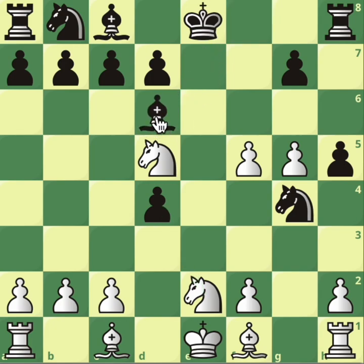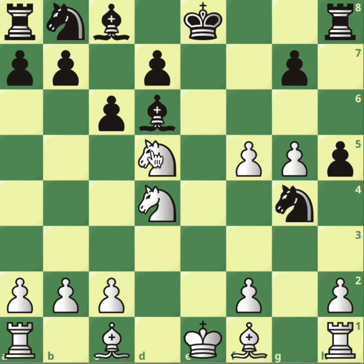If bishop goes to d6 to protect c7, potentially play c6, just take here, and White has an idea of playing knight b5, capitalizing on the weakness. So even if Black plays c6, knight to f4, attacking and putting pressure on h5, preventing Black from castling.